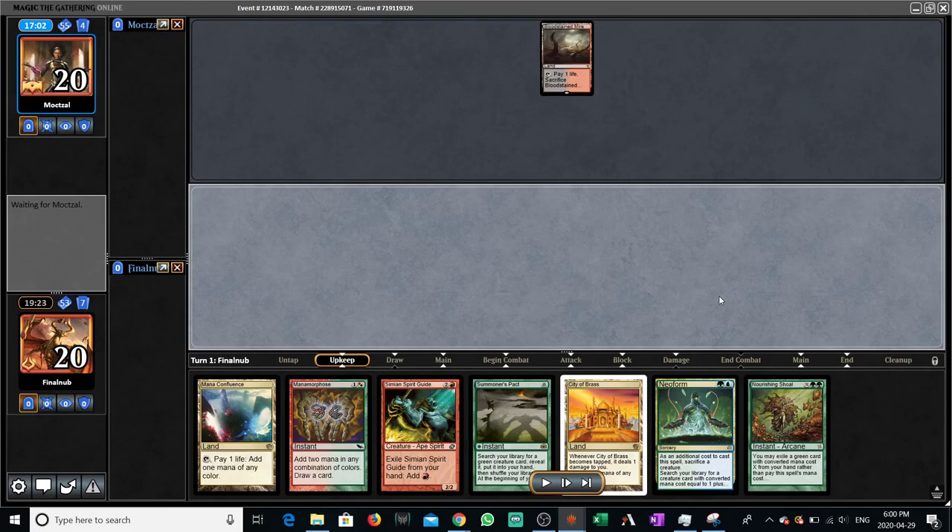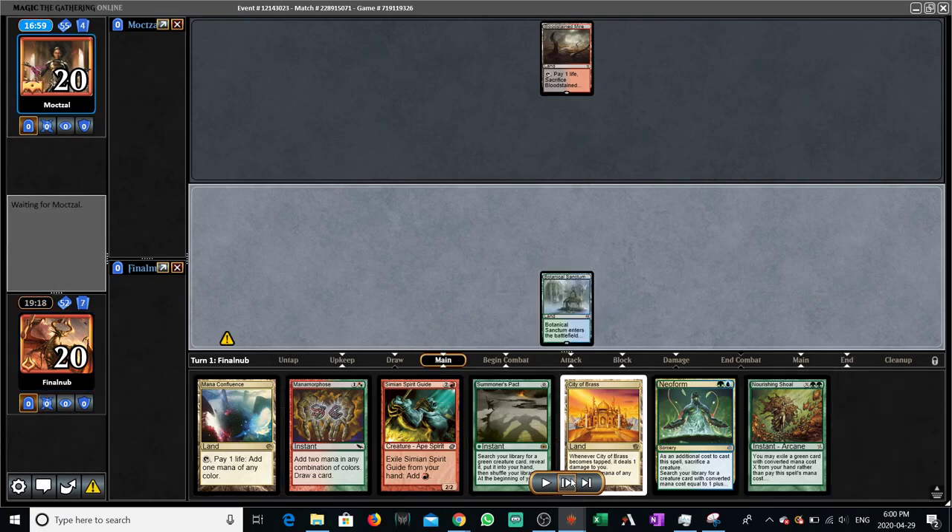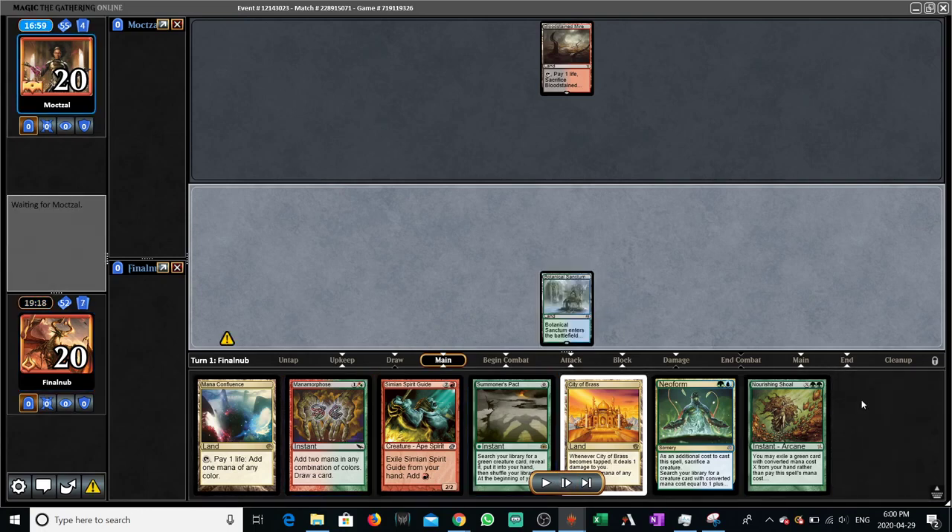It's also awkward in that not only does it have Summoner's Pact, which we need to use, but we also may have to pitch the Nourishing Shoal, which isn't great. So I think ideally we draw like 2 green cards in a row, or at least 1 other green card, or like an Allosaurus Rider, so we can keep the Nourishing Shoal for when we combo. Let's see what we draw. A non-Pain Land is good. I'm not looking forward to having to pitch the Nourishing Shoal if we have to combo, but they are on a mulligan to 5, so depending on the texture of their hand, we can pass to turn 3 if we want to.